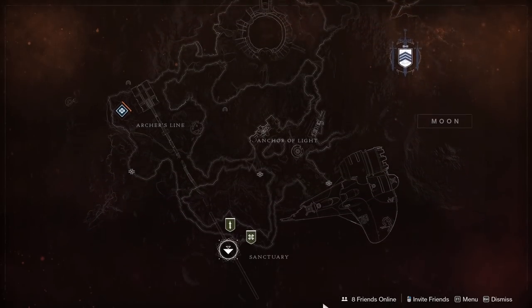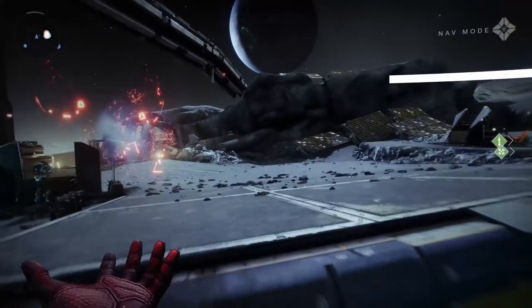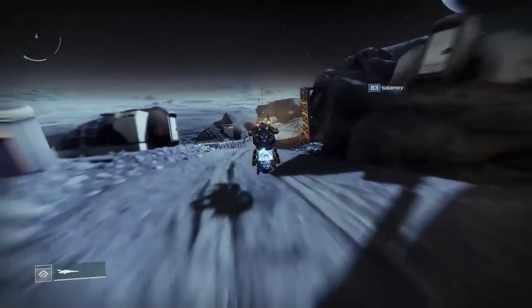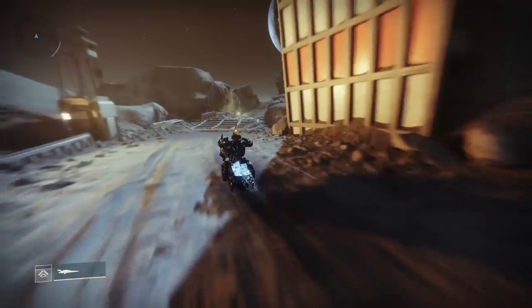Feather five is a little more tricky. It's located on the Moon in the Shrine of Oryx. This is one of the underground areas that is not listed on the map. So if you do not know how to get there, just follow along on screen — I'll get you to it.